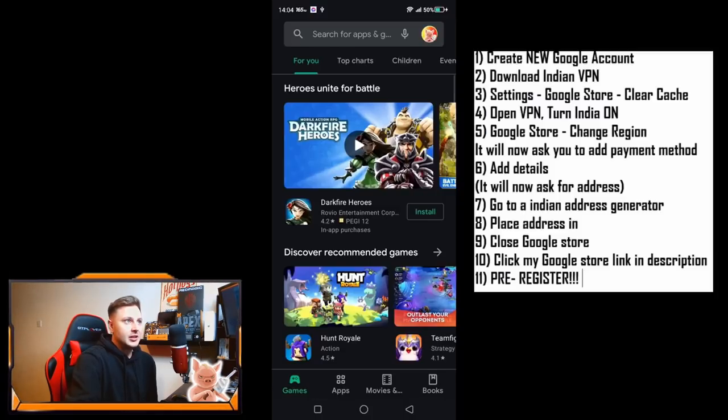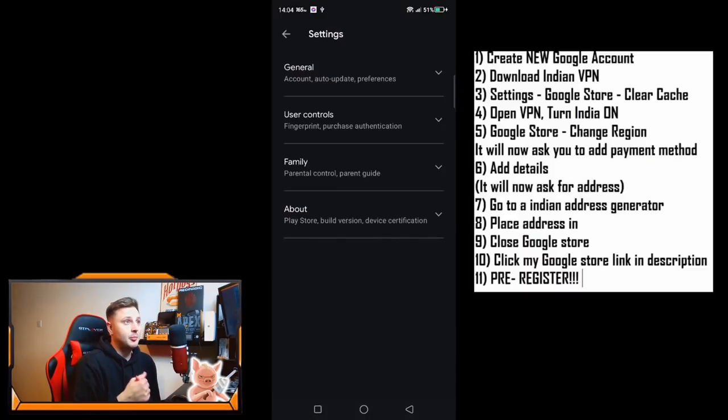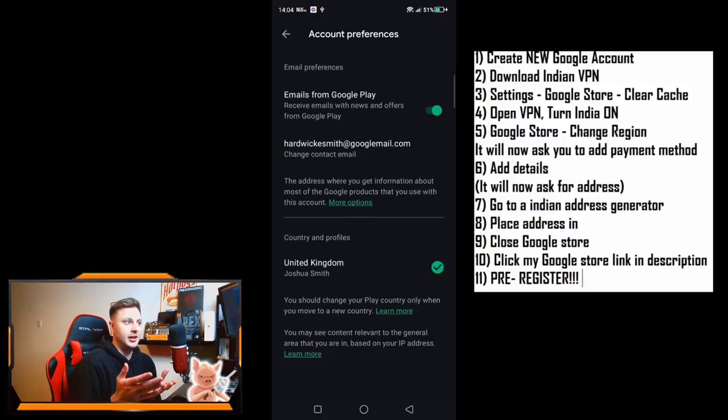The video is going to play right now behind me. Basically, like I said, you go to your app store on your mobile, go over to your avatar in the top right, click on account preferences, click on general, and then it will show what region you are currently in.